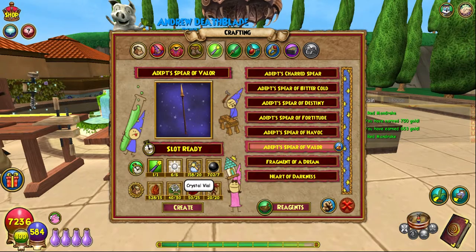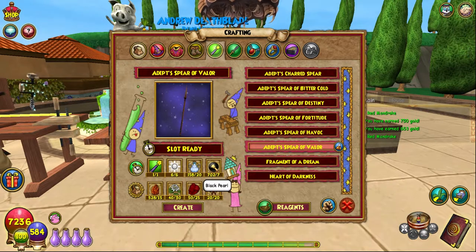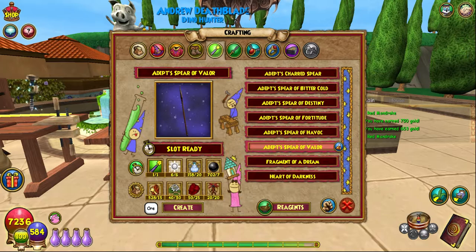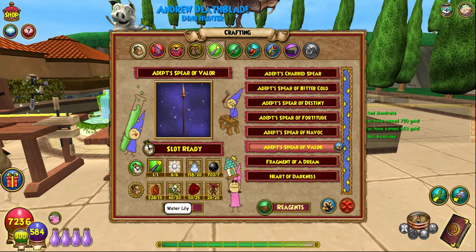You need 20 crystal vials — you can go to most of the reagent vendors; I went to Celestia. For black pearls, you can get them from black lotuses by transmuting them, or you can use my video to find them in the Athenium.